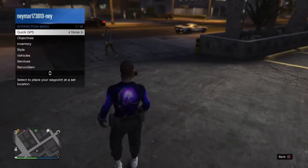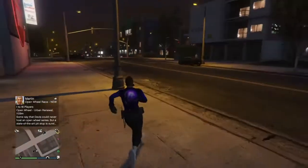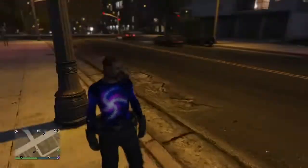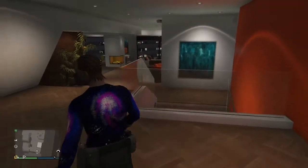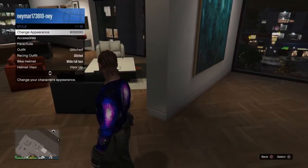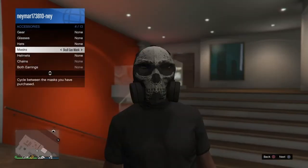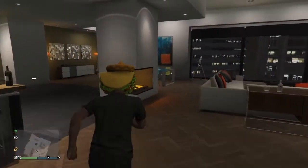Once it's saved, you're gonna have this specific outfit with the white shoes. Now make your way to an apartment — it doesn't matter which apartment. Once you're in your apartment, go to style, go to accessories, and put on the taco head mask.